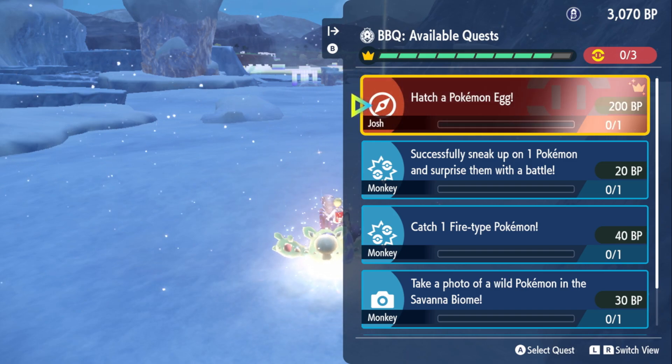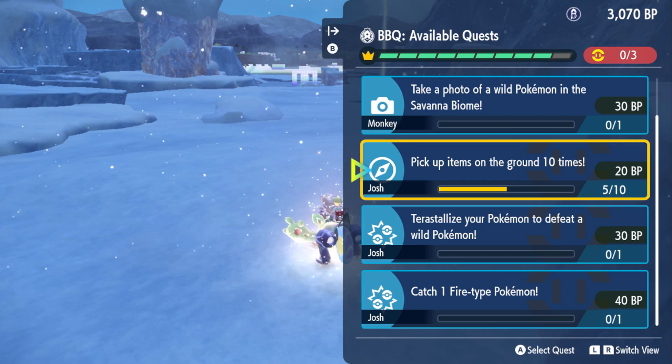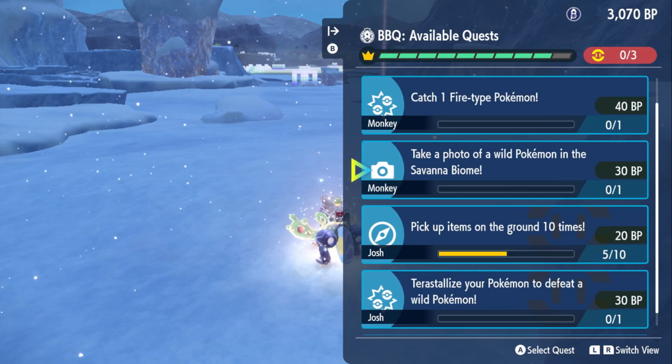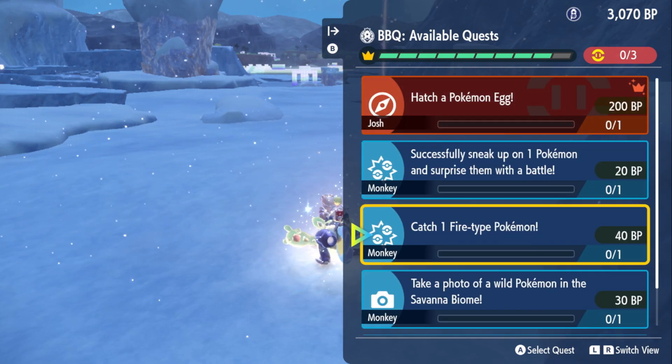Think about it, this is just two of us. So if there's three of us, that's nine, and you can complete each other's things. We get doubles here, so if I were to catch a fire-type Pokémon, it would count for both my friend Josh's and mine, giving us 80 BP instead of the 40 we're used to.